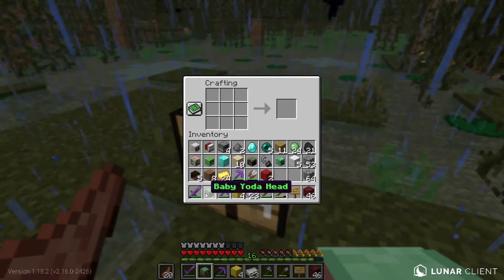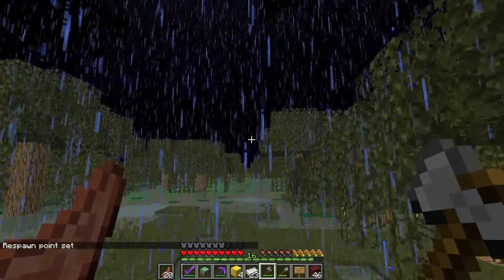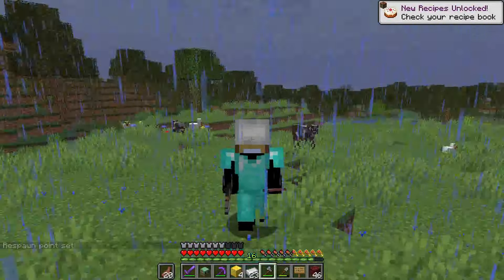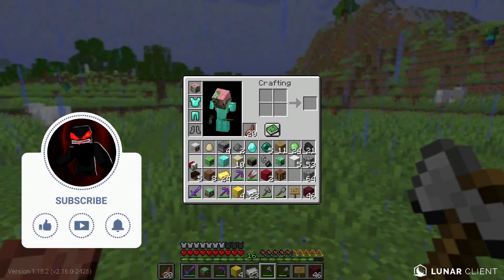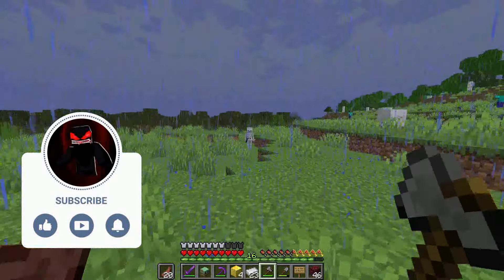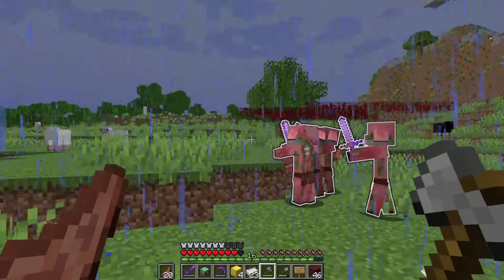Since it's nighttime, let's test the Baby Yoda head - shift and jump - it worked! I can actually change time from night to day. Now let's see what the Zombified Piglin Head does - shift and jump - zombified piglin guards appear! Testing on this skeleton - shift jump - they attack it. That is awesome.